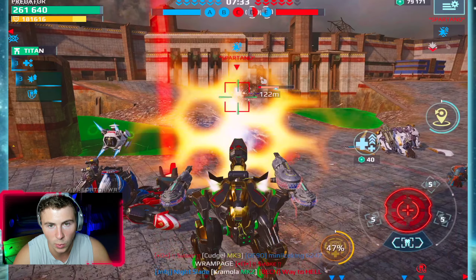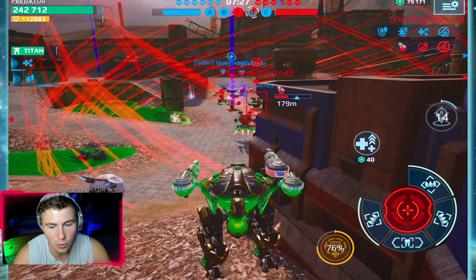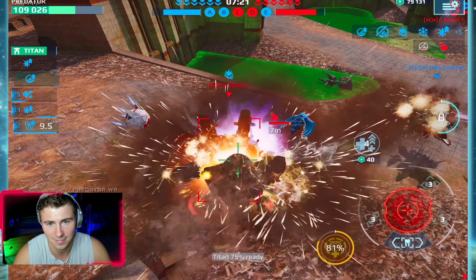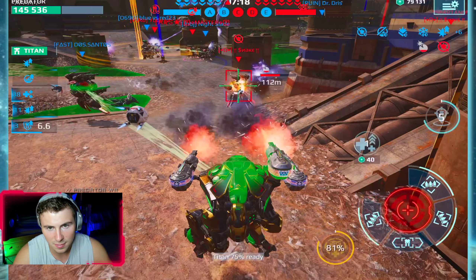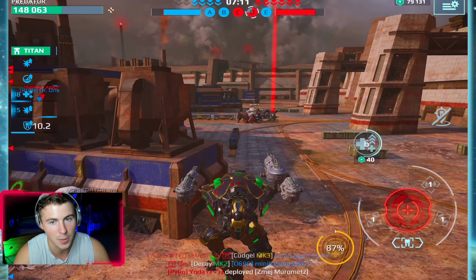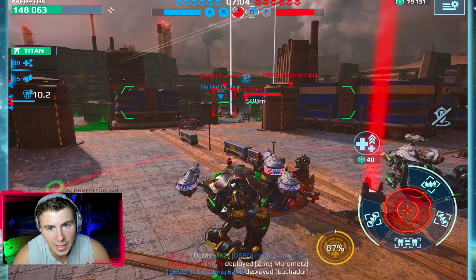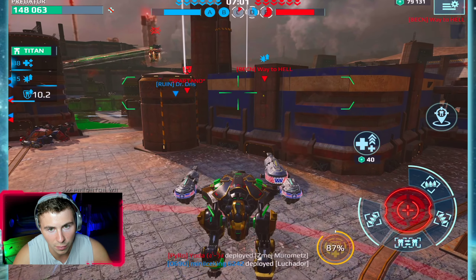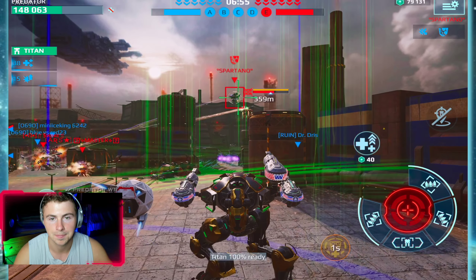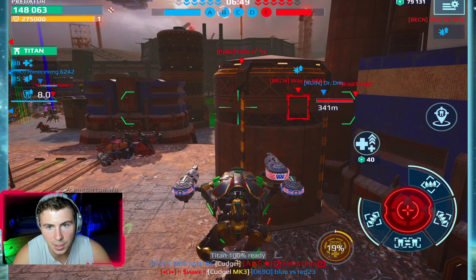That would have worked but the guy at the far distance went into stealth, so we couldn't actually lock onto him. Let's try to get this beacon — sorry team, I'm trying to just show this bug, I'm doing it for the greater good of War Robots. This bug has been around for a long time, not a recent thing. I need two players in front of me and to target lock on just to those players, back and forth.